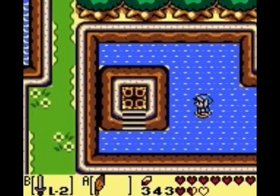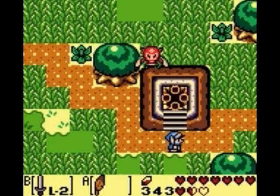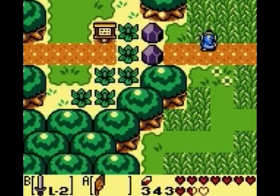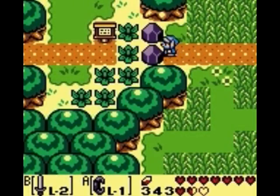It's actually kind of cool - in Oracle of Ages there are both river Zora and regular Zora, and they sort of clash with one another because the human-friendly Zora don't like the evil river Zora. But that's a topic for another time.